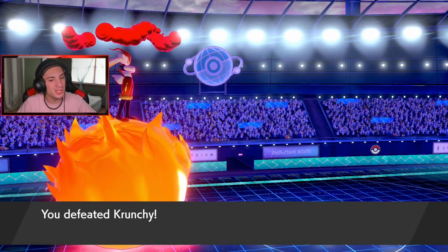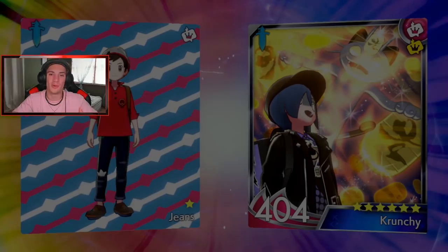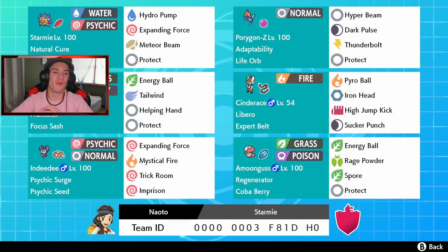We lost the first battle — maybe we should have won it if we'd landed that High Jump Kick, high risk high reward. Won the next two and got a winning record. Really fun team — I love the Starmie on it, I love Male Indeedee, obviously Cinderace is the beast, the heart and soul of this team. Porygon-Z can take some weight off Cinderace but in most circumstances Cinderace was the better Pokemon. If you enjoyed the content, smash that like button, click that big red subscribe button, thank you so much for watching — see y'all in the next one, peace out!